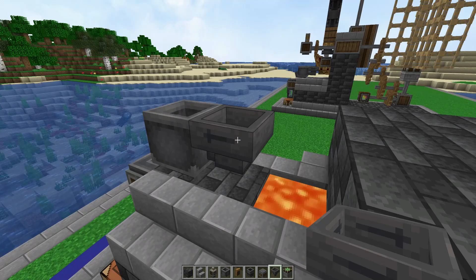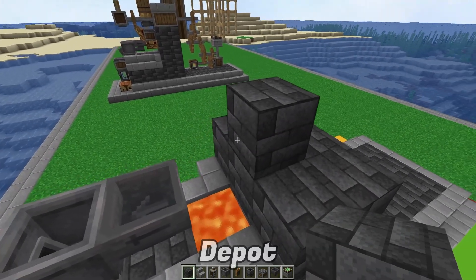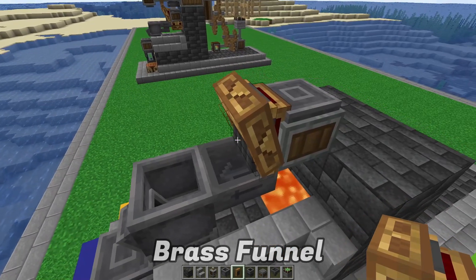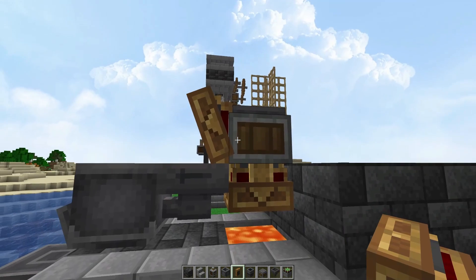Place a block there temporarily, then place another depot and a brass funnel going towards the furnace like so, coming from the depot, with one underneath with the arrows facing down — those arrows make a big difference.